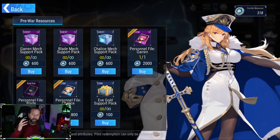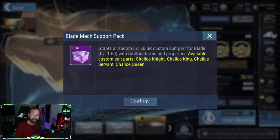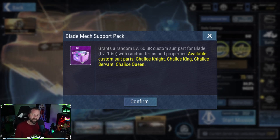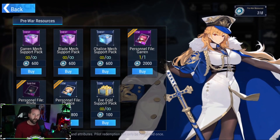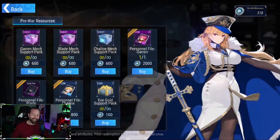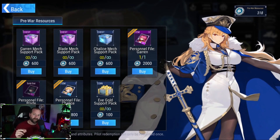I suggest all players go immediately for Blade. Don't get confused — Blade's mech is called the Chalice Knight. Make sure you buy the purple box that says 'Blade Mech Support Pack.' Do not buy the Chalice Mech Support Pack — that is for Chalice. The naming is a little confusing, but make sure you have the purple box.